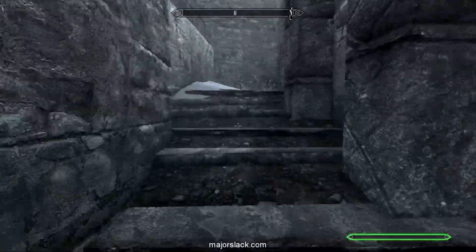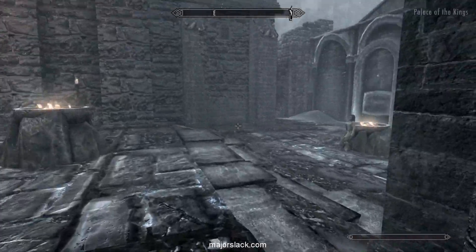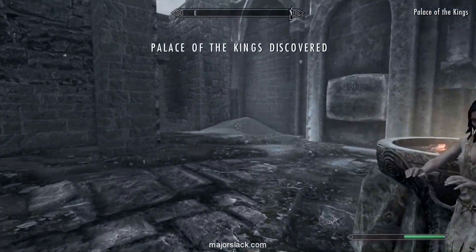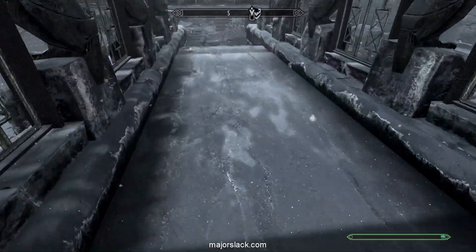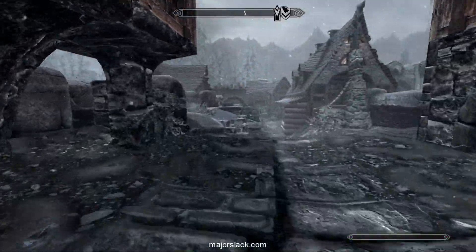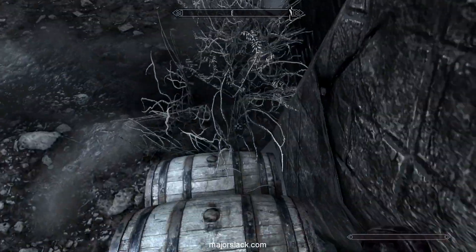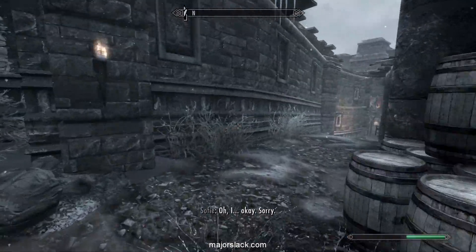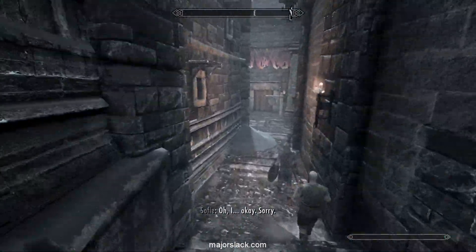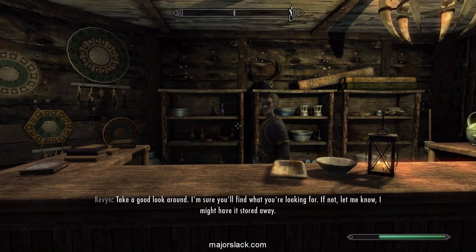Don't you mean murder? Okay, I murder. I murdered her. She's always taking one for the team. And let's see if we can take the shortcut here — jump down on the barrels. Very good. Get out of the way, kid. Sorry. We gave her the office. Poor kid. Take a good look around, I'm sure you'll find what you're looking for.